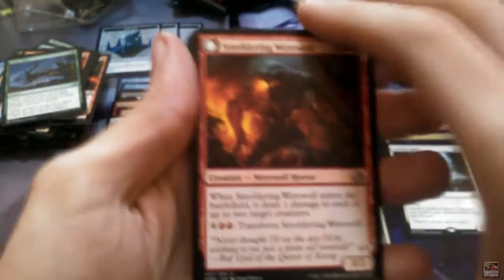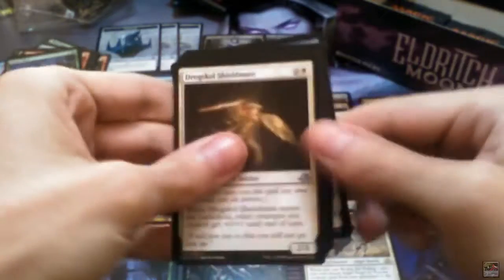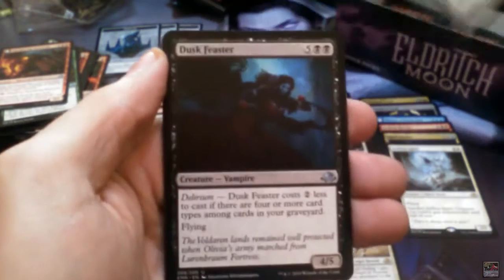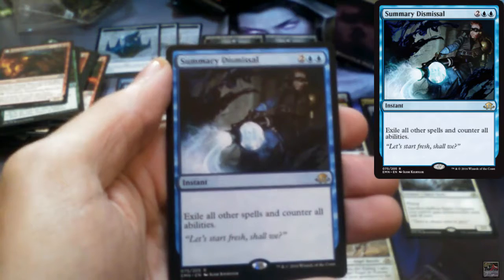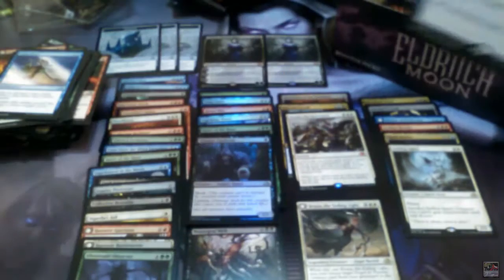Smoldering Werewolf that flips into Erupting Dreadwolf. Dragskull Shieldmate, Task Fisher, Lunar Force, and Summary Dismissal — it's a rare. And a Forest.